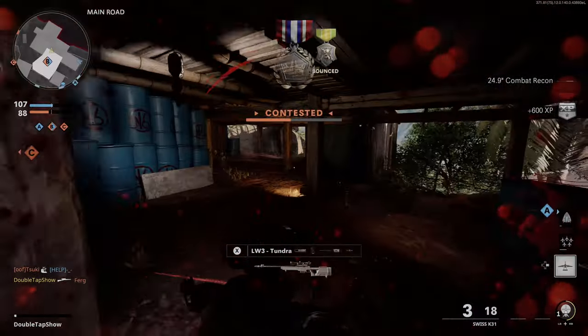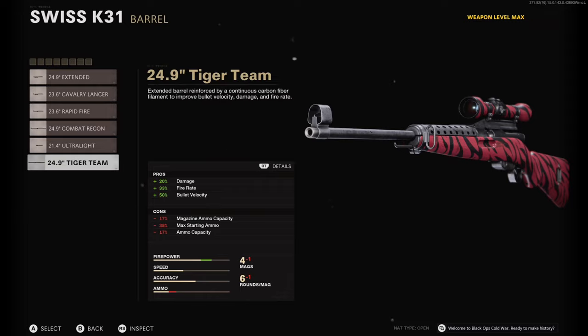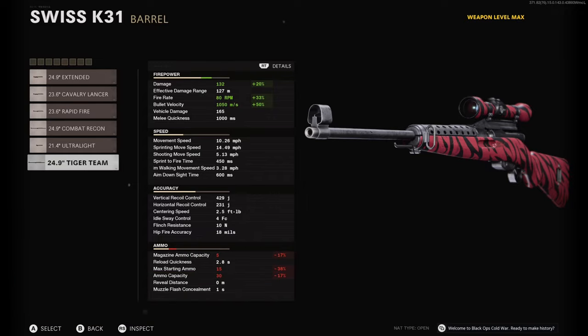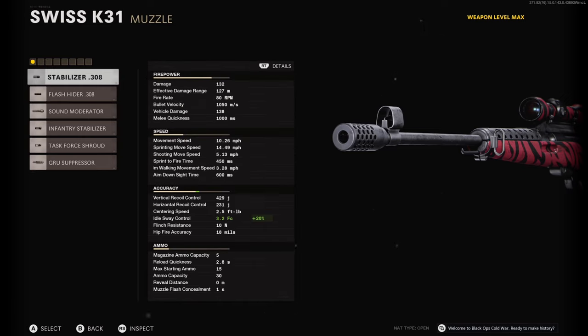For the best Cold War class setup, we're starting with the 24.9-inch Tiger Team barrel, which increases damage from 110 to 132, boosts fire rate from 60 RPM up to 80 RPM so we can hit those feeds, and also boosts bullet velocity by 50% from 700 meters per second all the way up to 1050 meters per second — perfect for 6v6 multiplayer maps. This comes at the cost of one bullet in the magazine.